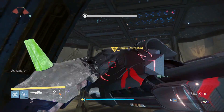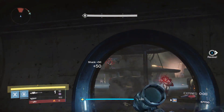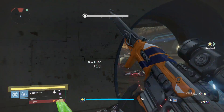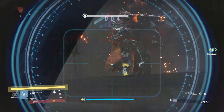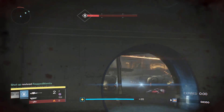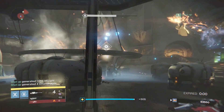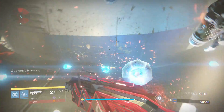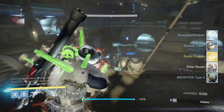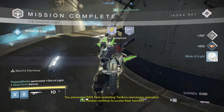Next up we have the Limited Edition, which is pretty much all the same except you don't get the backpack or the messenger bag or any of the postcards. Then you've got the Digital Deluxe Edition, which gives you the base game, the expansion pass, and the digital content — so the legendary sword, the legendary emote, and the Cabal Empire themed emblem. Next you have the game and just the expansion pass, you've also got the standard edition, and then last but not least just the expansion pass.